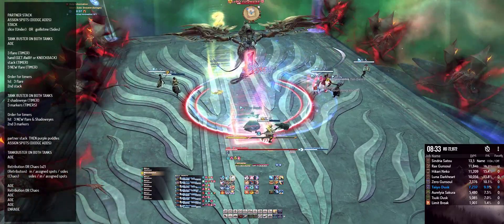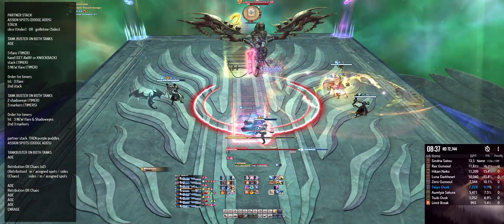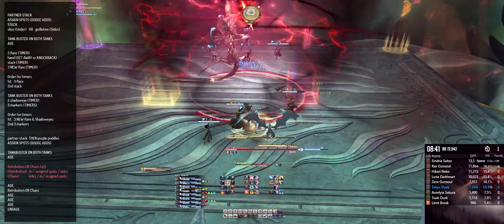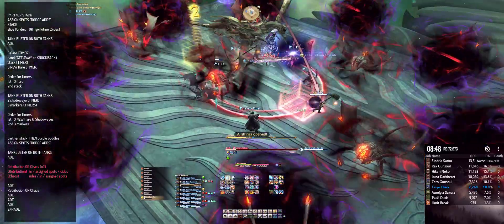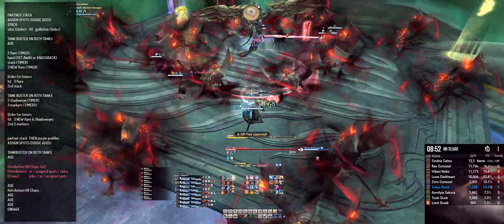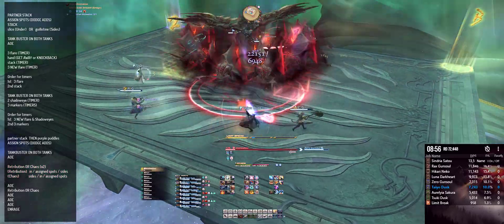The next mechanic will be opposite of what the boss just did — so if he did Retribution first, he'll do Chaos next. For Chaos, all players need to be on the side of the boss to avoid the front and back cleave, then immediately get under the boss and avoid the adds. Immediately after, get to your assigned spot around the boss to get hit by the cone attack — try not to clip your party member and avoid the adds.